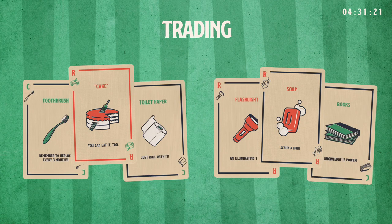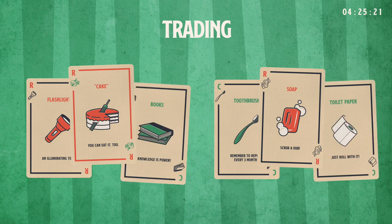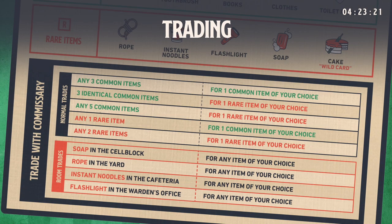Trading. Not having any luck obtaining the items you need? Try striking a deal with a fellow inmate. The terms of the trade are entirely up to you. If you play your cards right, you can purchase what you need from the commissary. See your reference cards for trade values. The only card that cannot be obtained from the commissary by direct trade is cake.